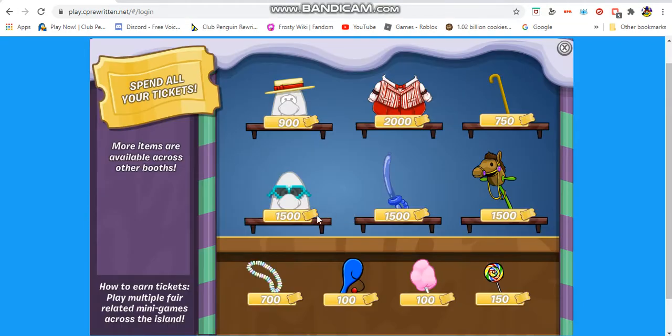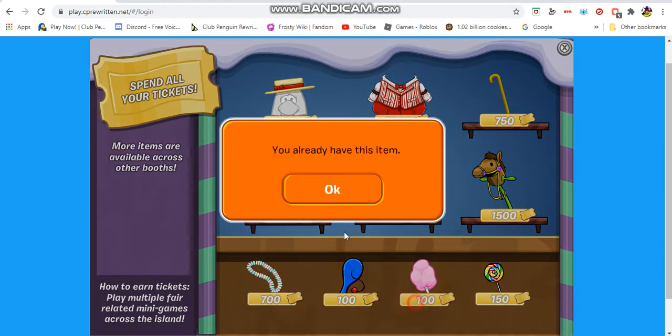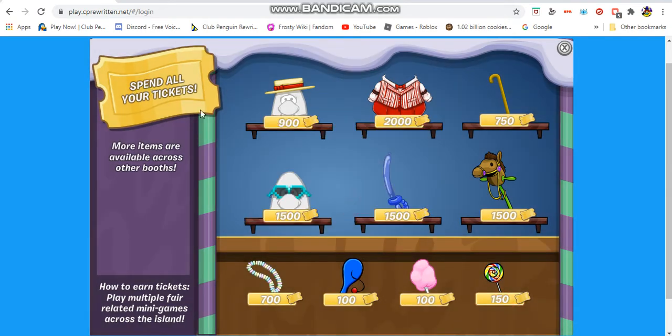There's also a prize booth right here. I pretty much got everything from the prize booth. You can get prizes for 900 coins, a shirt, a shape walk thing, glasses, a balloon sword, a donkey ride thing, a necklace, a bat and ball, cotton candy, and a lollipop. There are also secrets — actually wait, there aren't any secrets for this fair. You just collect the regular prizes.